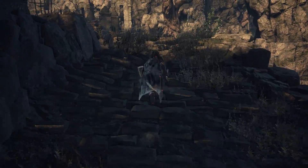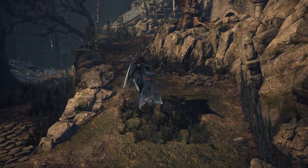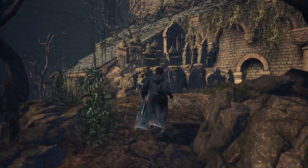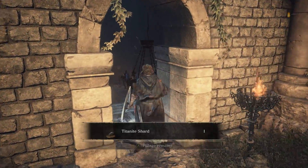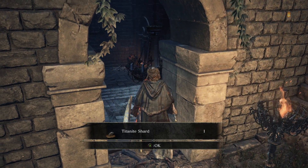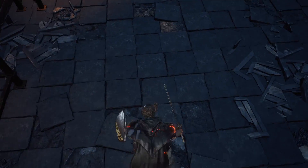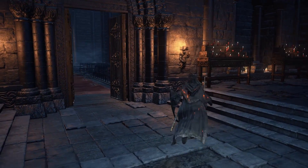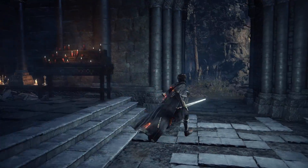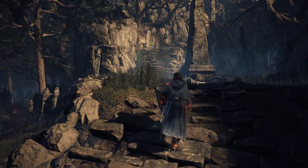Back up top and up this ramp. Here's the corpse in the window and it's another Titanite Shard. From here, we can just hop down in — no need to go back to the bonfire. We'll head outside and now take that other path, the one that actually heads up into the graveyard.